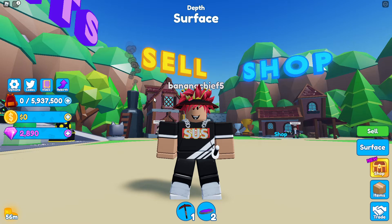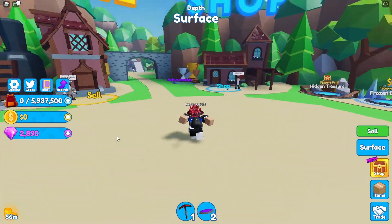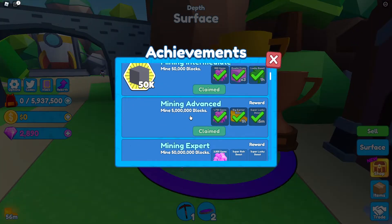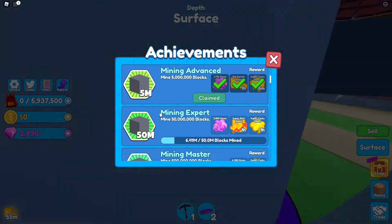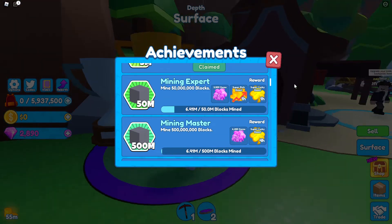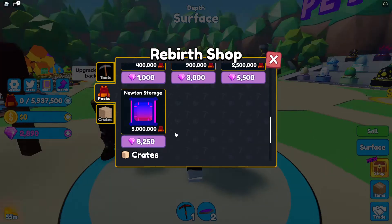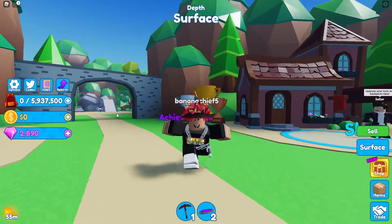I'm getting straight into it — as you can see I got so many gems because I've claimed a ton of my achievements. I'm gonna try and get this done soon: mine 50 million blocks and you literally get 3,500 gems. That's how I got all my gems. I don't know if I'm gonna buy the chroma pickaxe or not.